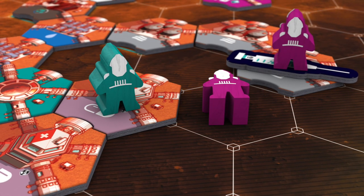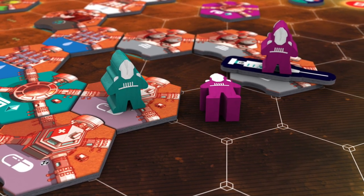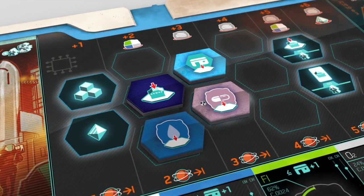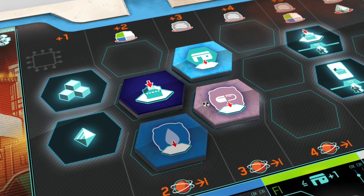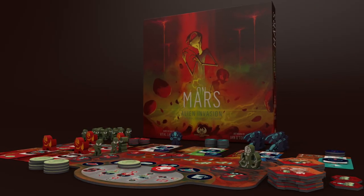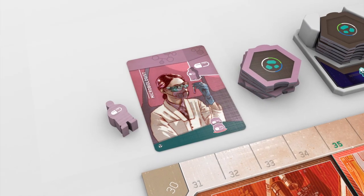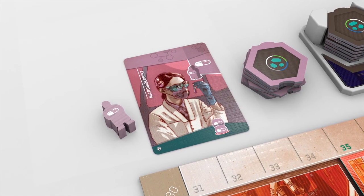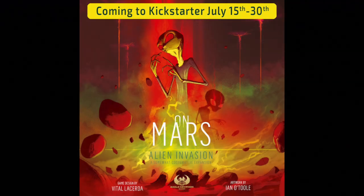On Mars: Alien Invasion is an upcoming expansion to Vital Lacerda's On Mars. This expansion will feature four story chapters, each offering a different way to play On Mars. Chapter 2 is a cooperative scenario for two to four players that focuses on a virus outbreak which players will need to work together to overcome, while still working towards their objectives building the colony on the surface of Mars. On Mars: Alien Invasion will land on Kickstarter July 15th.